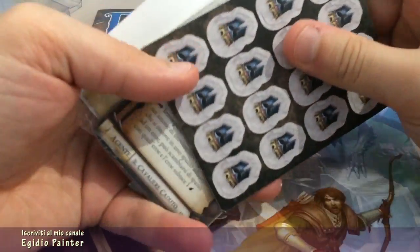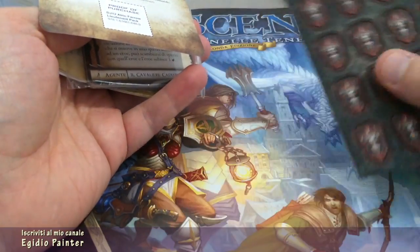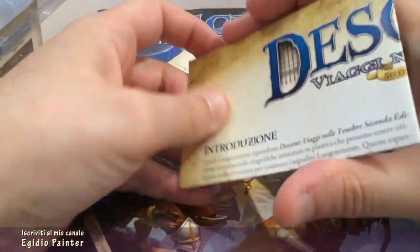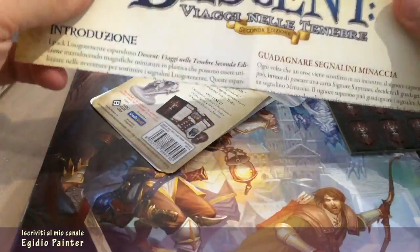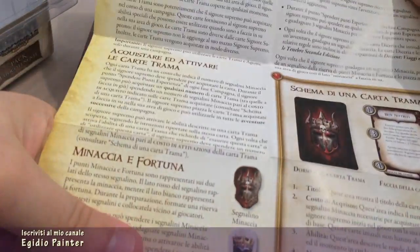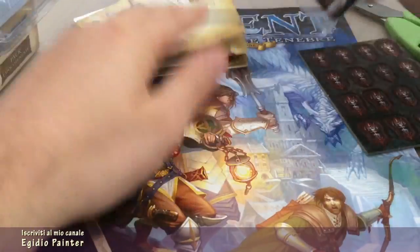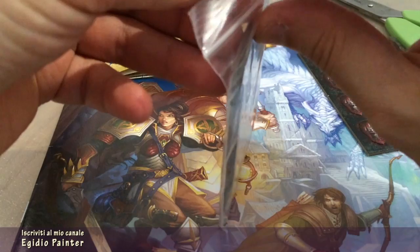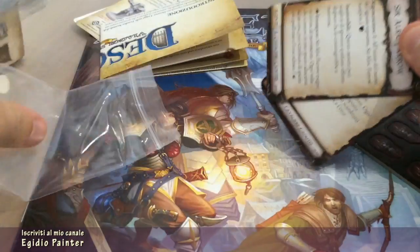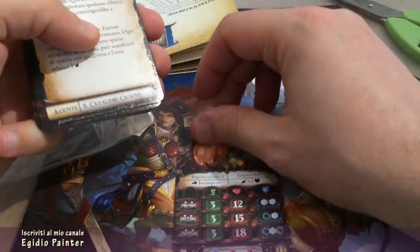Ecco il contenuto del pack. I segnalini fortuna per gli eroi e i segnalini minaccia utilizzabili dal Signore Supremo per comprare e attivare le carte trama. Il regolamento aggiuntivo. Le carte trama dal titolo Il Cavaliere Caduto, più due carte agente per il primo e il secondo atto.